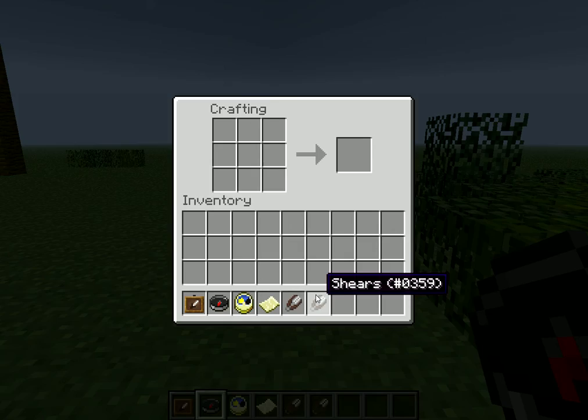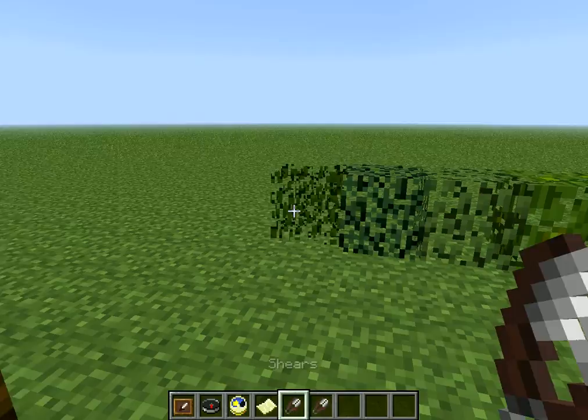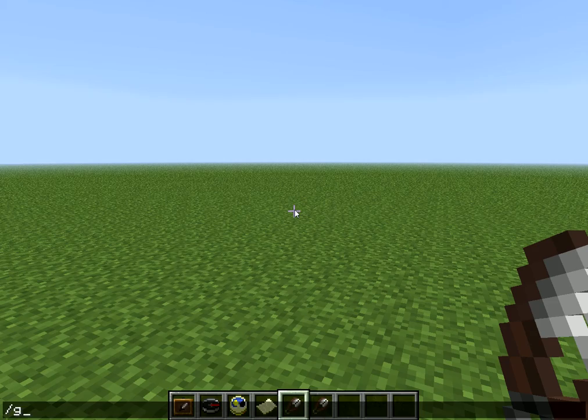There's the shears. See, it's 2 iron heads facing each other, and it'll give you shears. Now you can pick up any leaves with this, but not in creative. In creative, you can just do it yourself.